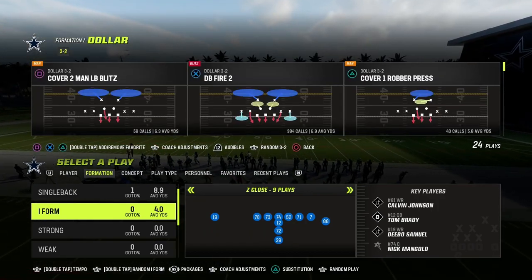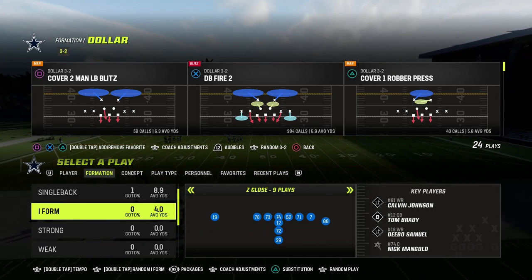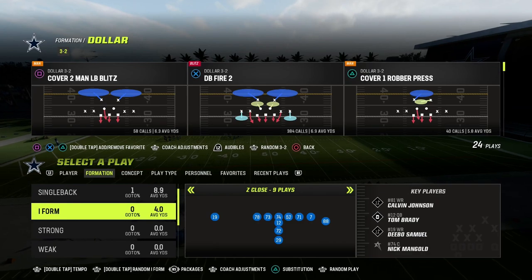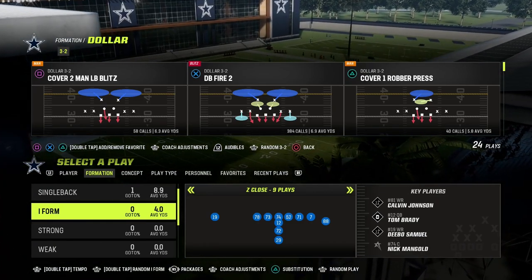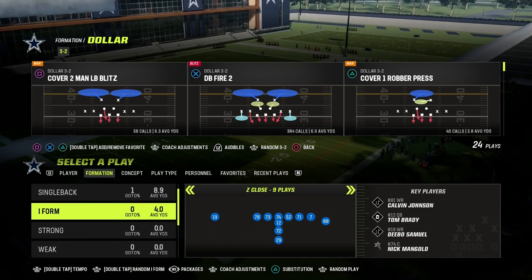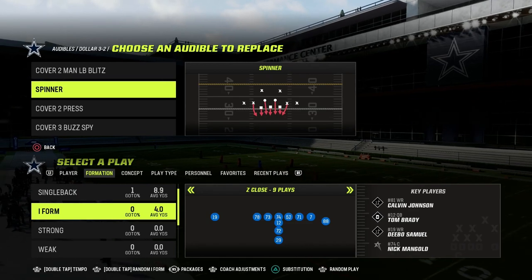The base play that we've been talking about all week is DB Fire 2. It's a great play for being able to shut down the run game, whether it be from shotgun or under center. But I think an even better play, especially for under center base runs, is the spinner play.